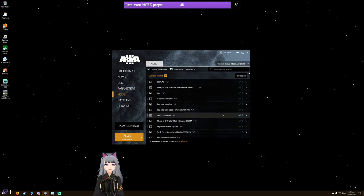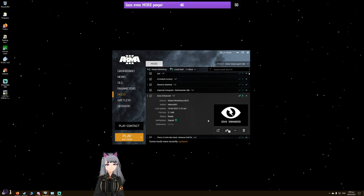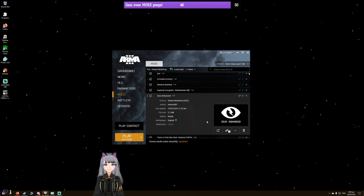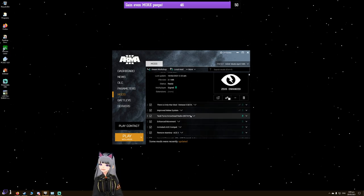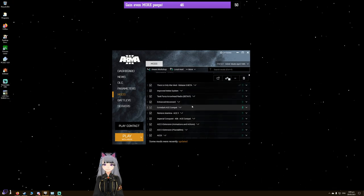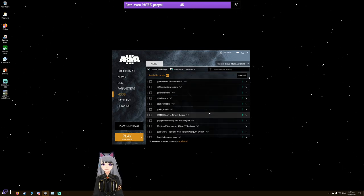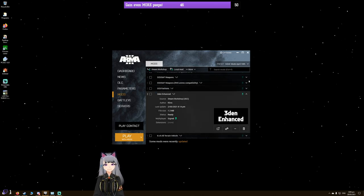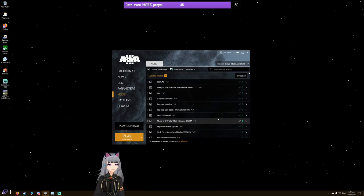A couple of recommendations before getting into the game: I highly recommend grabbing Zeus Enhanced, which adds a lot of functionality to the in-game editor and Zeus interface — just quality-of-life changes to make running a mission as Zeus a lot easier. There's also another one I quite often use called 3den Enhanced, which I'm a big fan of for very similar reasons. Let's boot up the game and get into Eden and I'll show you some basics.